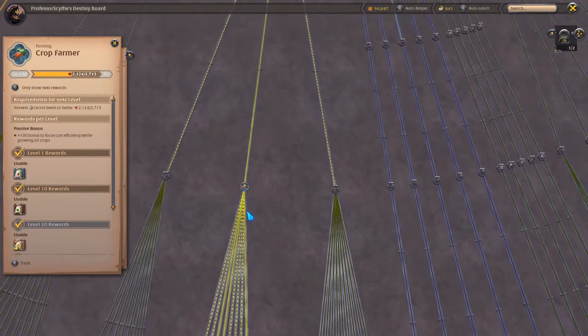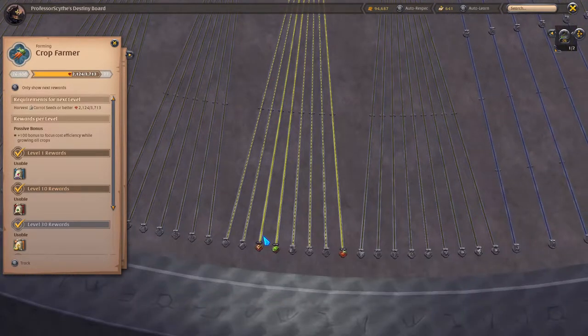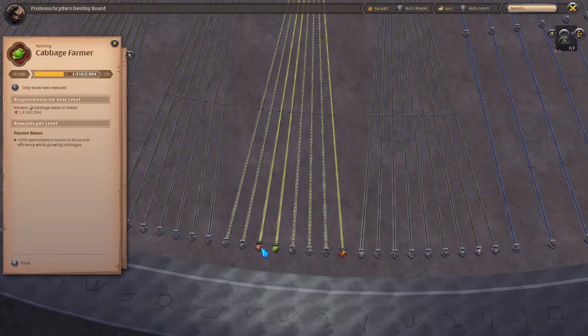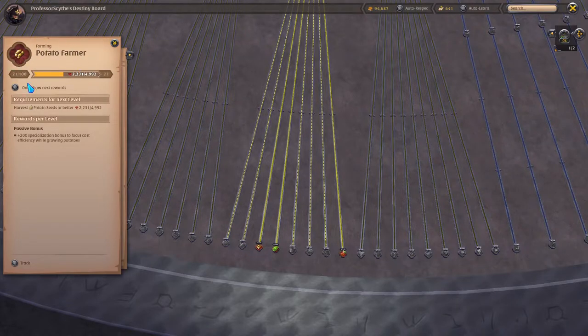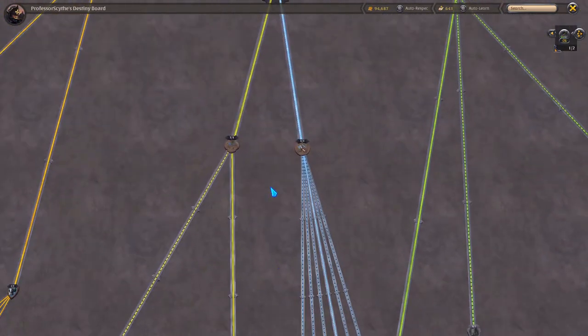I'm just going to go over the crop farmer since that's the one I work on for my personal island. To have a personal island, you're going to have to purchase 30 days of premium, and once you have your personal island you don't need premium anymore — it's a one-time purchase. Following the crop farmer down shows the different types of crops you can plant. Right now I'm doing potatoes. As you level up your crop farmer, it'll actually take less focus to water your plants, which increases their yield.